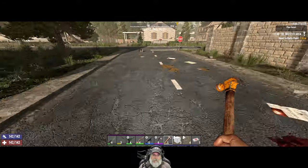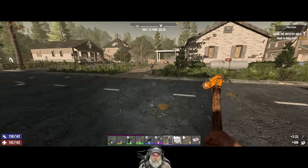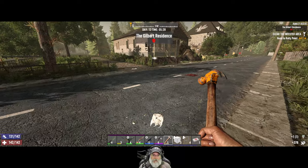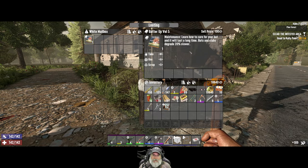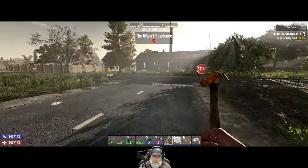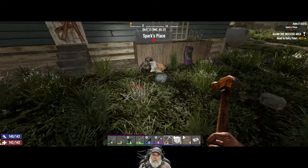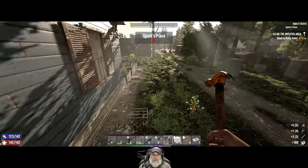Let's put a couple quick things away first. We'll sell this and grab this mailbox too. There's a magazine - bats and clubs degrade 20% slower, sell price of 100. I just don't care about clubs in this playthrough. I don't usually use clubs in any playthrough - used to use them all the time in older versions of this game but now I prefer other types of weapons.